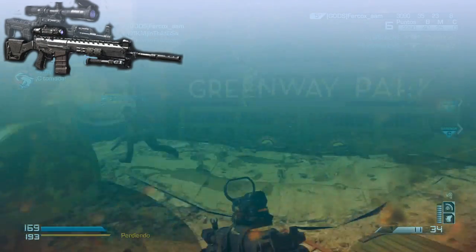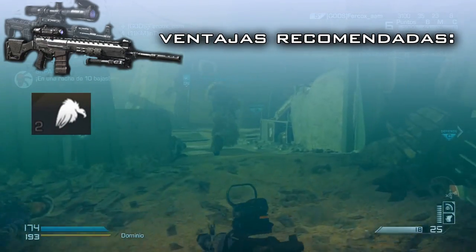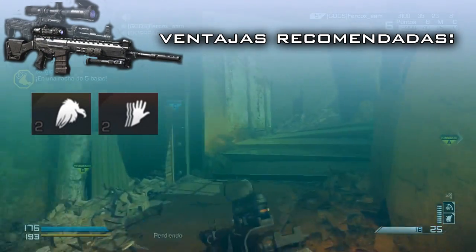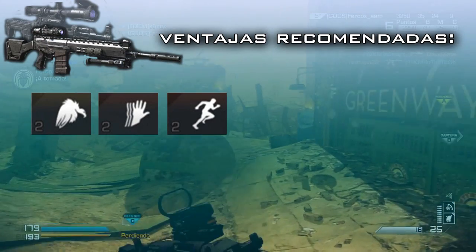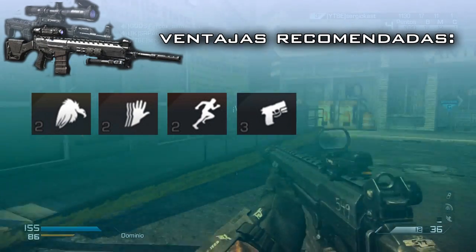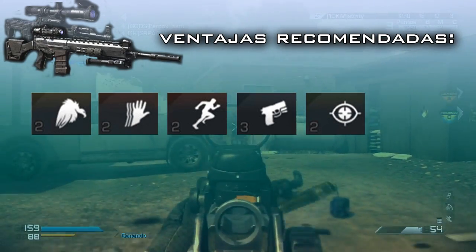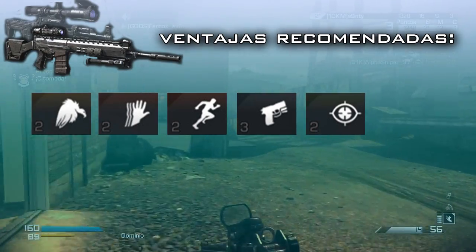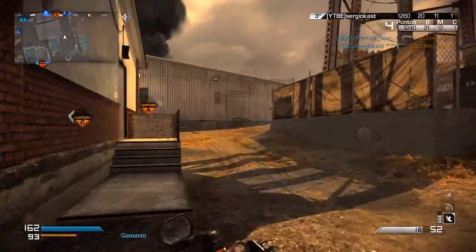Now let's move on to perks. First, as always, the Scavenger perk is very important to never neglect your ammo supply. Next, to reduce reload time, we'll choose the Sleight of Hand perk. I also consider it very important to maintain unlimited sprint, so we'll take the Marathon perk. After that, we'll choose the Quick Draw perk to aim as fast as possible, since I've noticed that the aim-down-sights time is slightly longer than normal rifles. Finally, we'll choose the Steady Aim perk to prevent our weapon from moving too much when receiving enemy fire while aiming, which will help us in one-on-one situations.